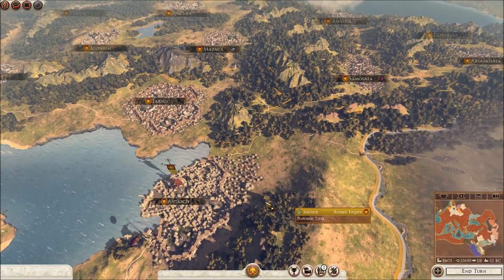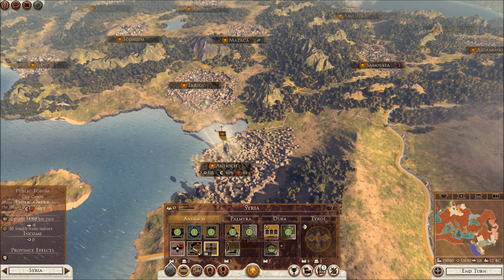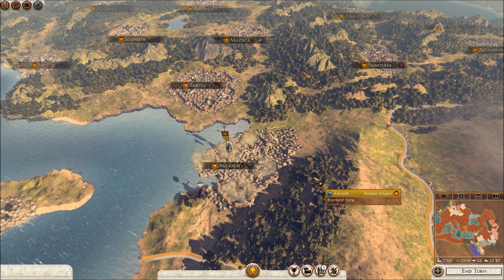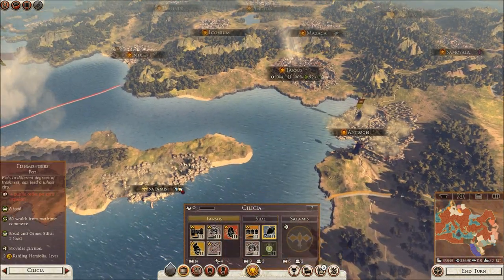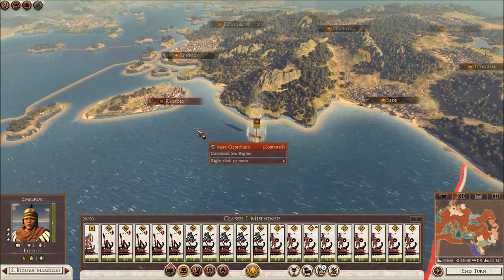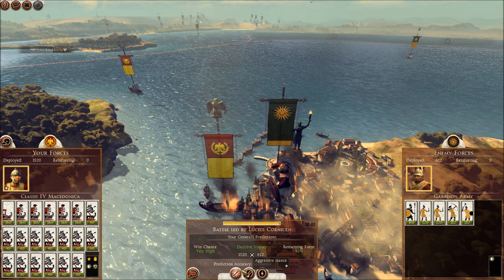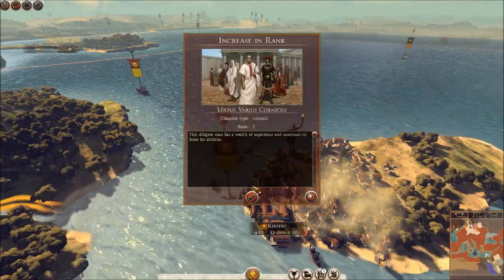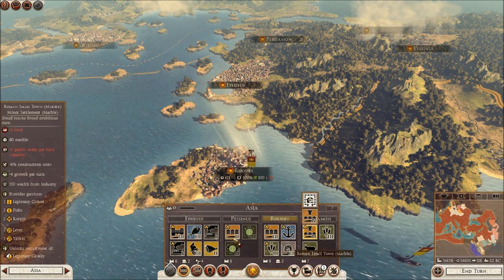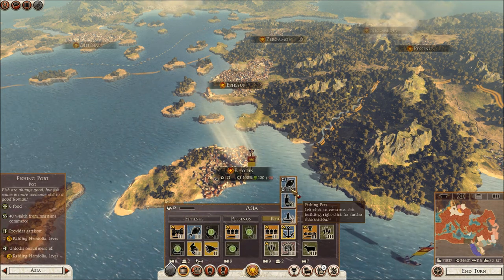So now we have Antioch, and they currently are surrounded by my own men. I can take over this location now. I've retaken this spot — easy enough. Good work. Let's go ahead and upgrade their skills and upgrade these farms and herding grounds. Now we're getting more money — every single turn we're getting more money.